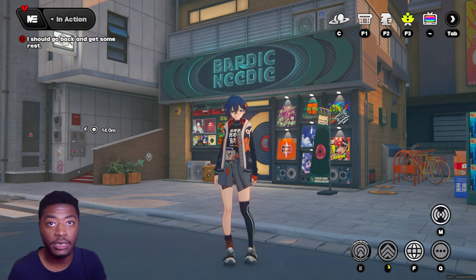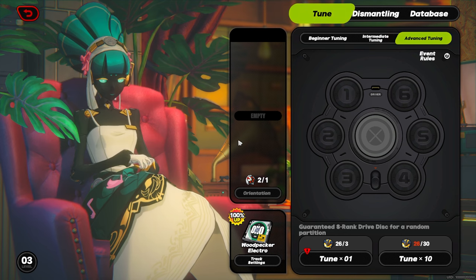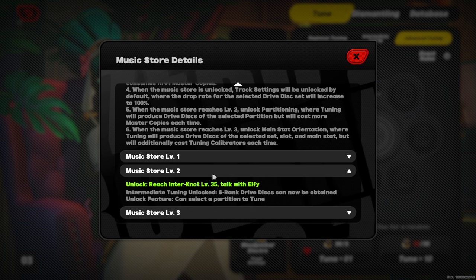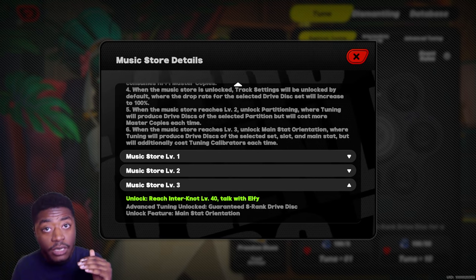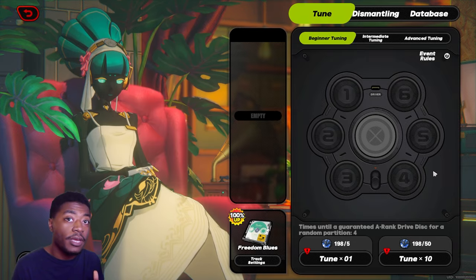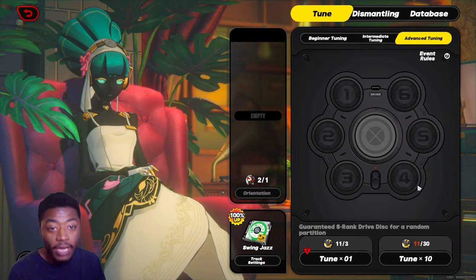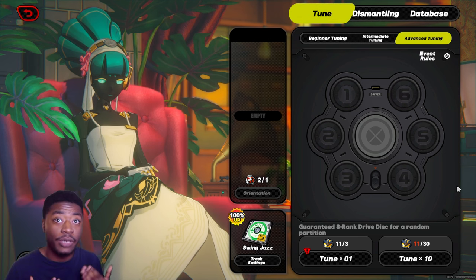Number three: at a certain point in the game, you will progress enough to reach Bardic Needle. Once you can enter the store, you'll talk to Elfie. At the bottom left hand corner you can see the store level — I am level three. These levels are locked by inter-knot level. Once you unlock the store for the first time it'll be level one; level two is unlocked at level 35, and level three at level 40. Basically you're unlocking different tiers of tuning. At music store level one, you only have beginner tuning, which gives B rank and A rank disk drives. At level two, you can make A ranks and S rank disk drives. Then at level three, after a long grind, you'll finally be able to make guaranteed S rank disk drives, with maybe a couple A ranks on the side.